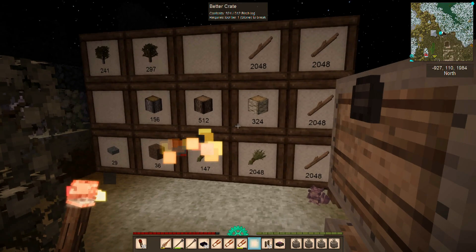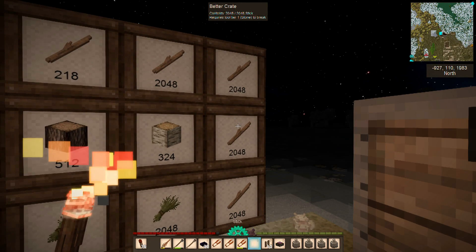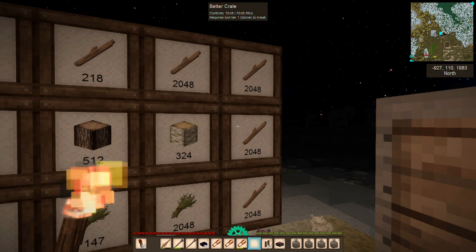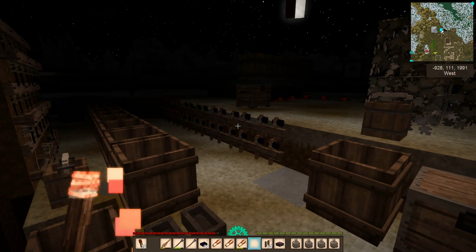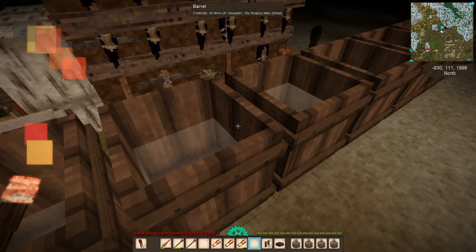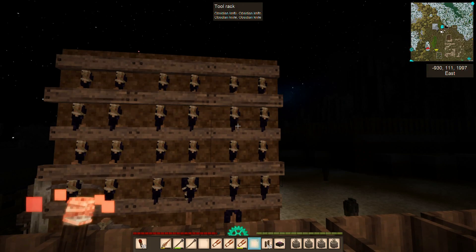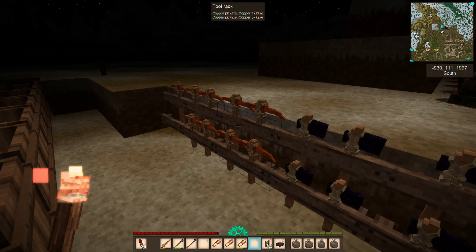We do have a lot of sticks now. I have been chopping and shearing leaves and we have over 8,000 sticks. I don't know what on earth we're going to do with all those. It would be really nice if we could turn sticks into firewood — make it really inefficient, like 16 sticks equals one piece of firewood. Anyway, we are going to go ahead and get the leather taken care of to the next step.